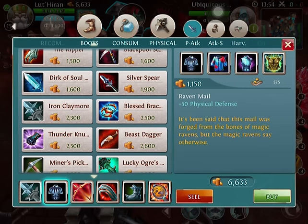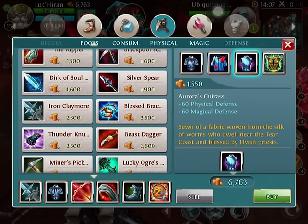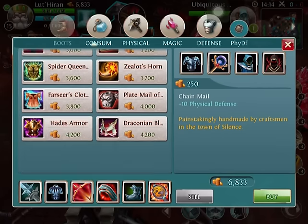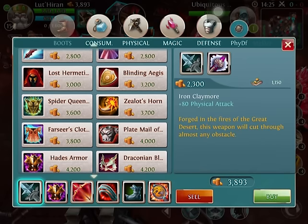At this point, depending on your defense and what you're having most trouble with — if you're having more trouble with Mages, you want to start building into the Eris Curis. If you're having more trouble with physical Attackers, which is most likely, you want to go ahead and build the Hades Armor because it reflects all that damage. The Hades Armor is usually the way I go.